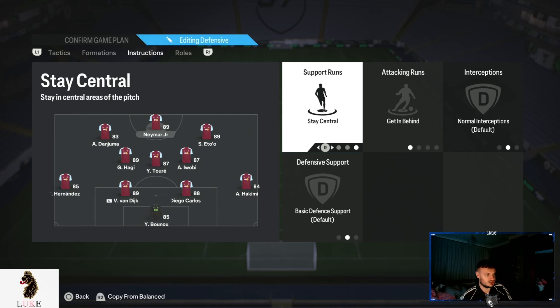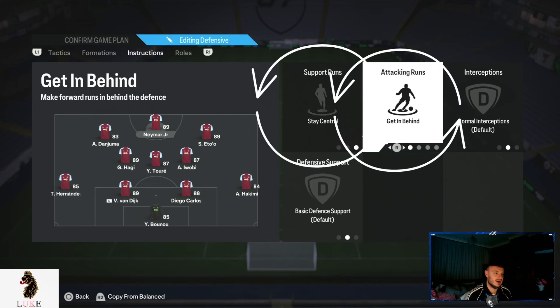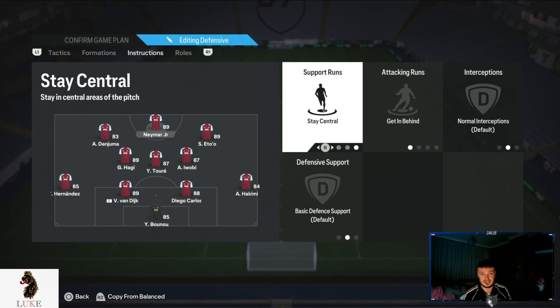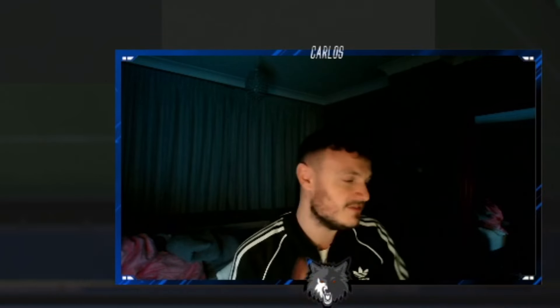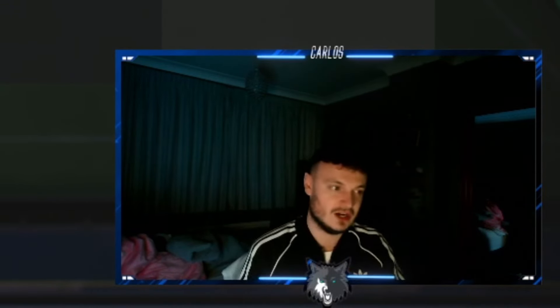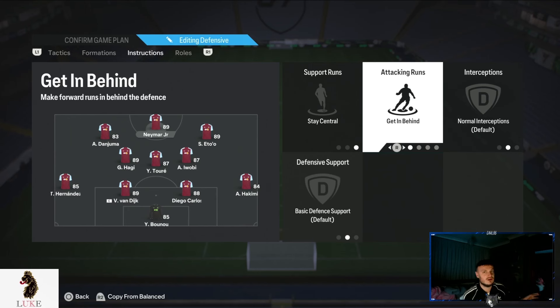The striker should be on stay central and getting behind. Stay central means I want the striker in the central areas of the pitch — I do not want them venturing out wide at all, I think that's a hindrance to this formation. Getting behind is simple: I want my striker making forward runs in behind the defence. If they're not doing that, we won't create goal scoring opportunities. I much prefer it when my striker makes runs in behind — it's a lot harder for my opponent to deal with.